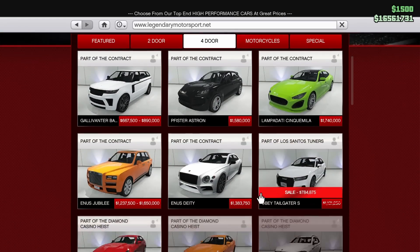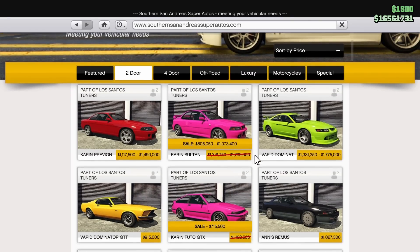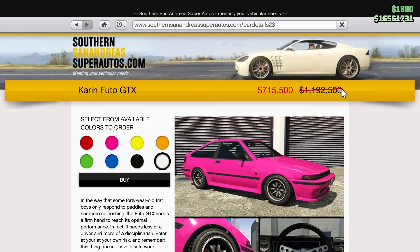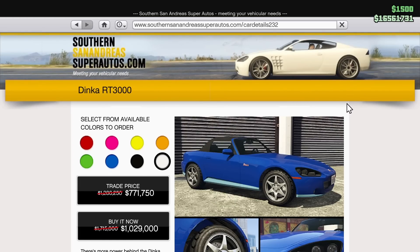Under the four-door category, we have the Obey Tailgater S discounted as well — pretty good, but just not the best. On Southern San Andreas Super Autos, we have the Karen Sultan RS Classic discounted this week. This is a great car — one of the fastest tuner cars you can get in the entire game, arguably the best. So if you want a good tuner car, this is the one for you. The Karen Futo GTX is also on sale, and we also have the Dinka RT3000, which is a pretty cool car based off of the Honda S2000 in real life. The RT3000 is solid — not the best, but not the worst either.